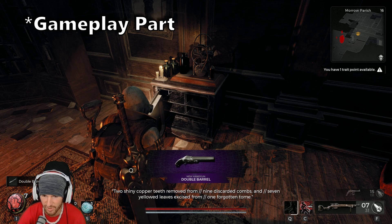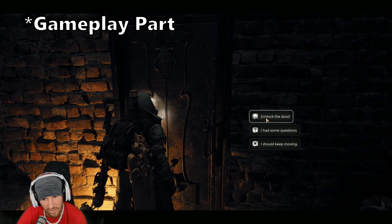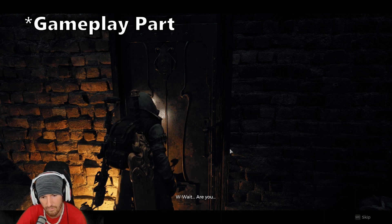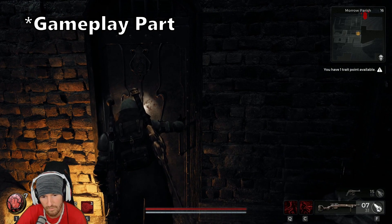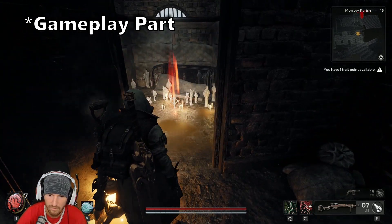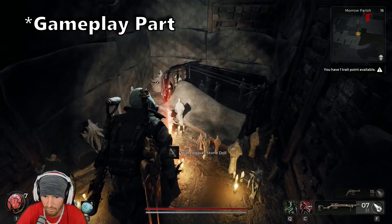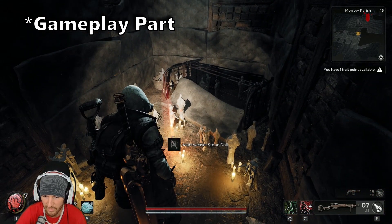That's how you get the double barrel shotgun. I'm gonna unlock the door — that's a little creepy. What do we get? Nightweaver stone doll.